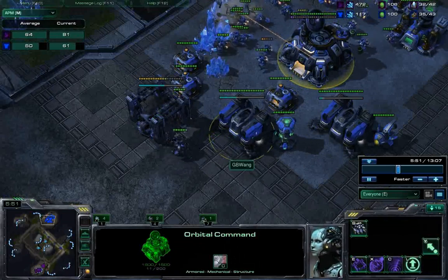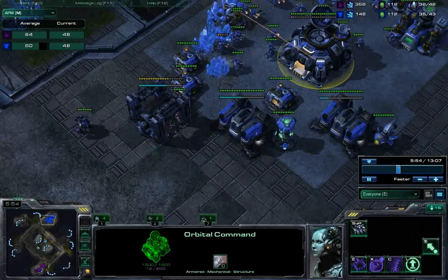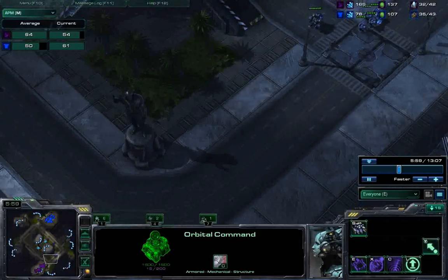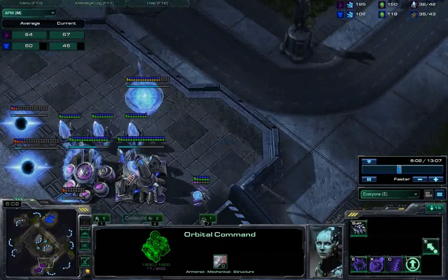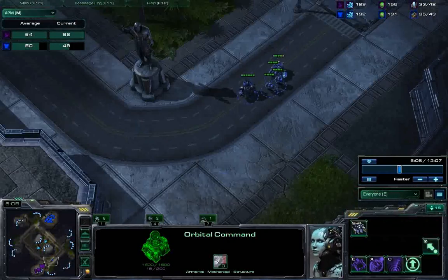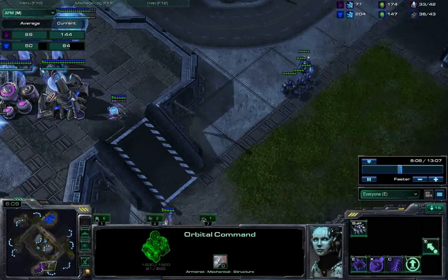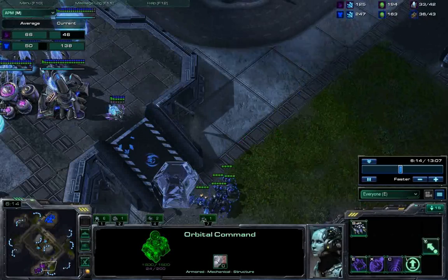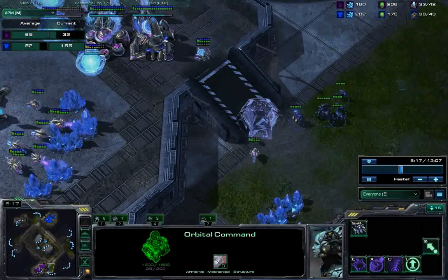You might wonder why I use Thors. I've really started to take a liking to Thor because it's a massive unit so it can break force fields. Sentries are one of the gateway units that consistently do well versus barracks units because they can cut off your army supply with force fields — but Thors counter that entirely.